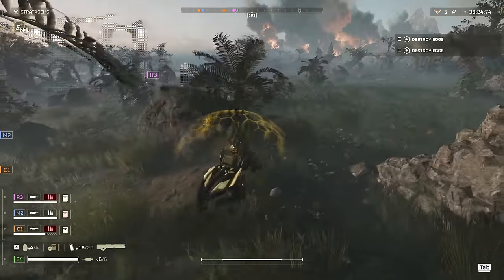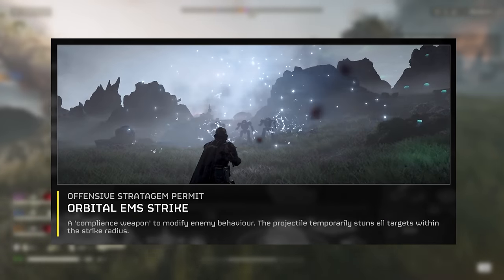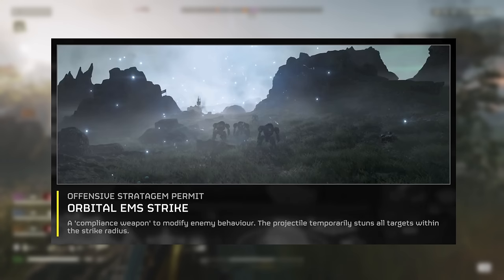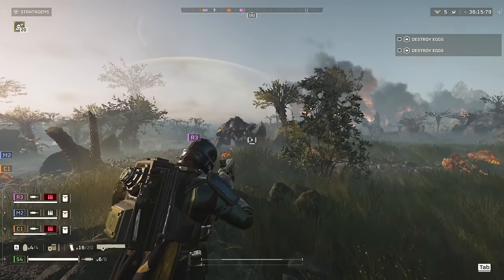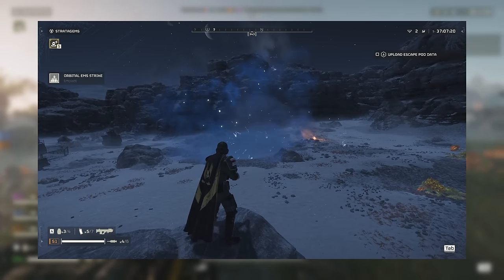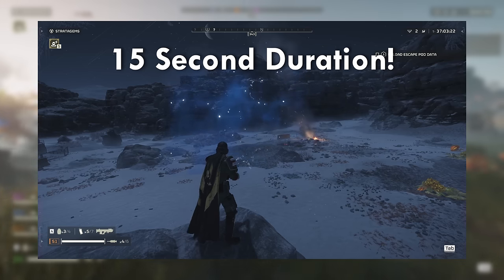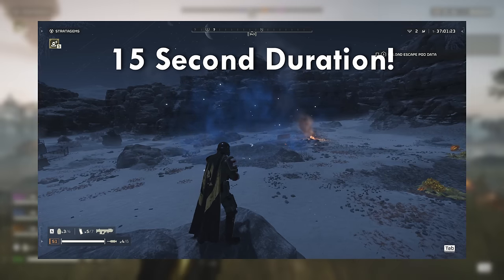Let's start with one of my favourite stratagems, the Orbital EMS Strike. Unlocked at level 5, the EMS Strike is going to be your most reliable crowd control stratagem. When deployed, your destroyer covers a small area in an electromagnetic static cloud. For the next 15 seconds, enemies that enter the area are slowed down to a stun, leaving them open to attack.